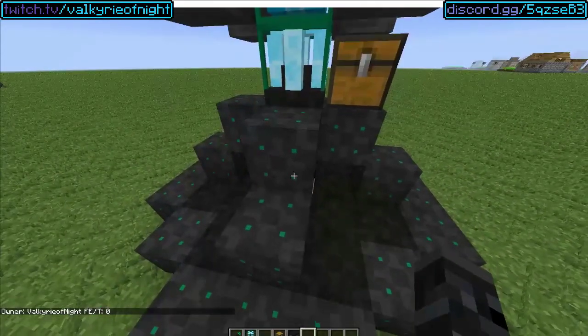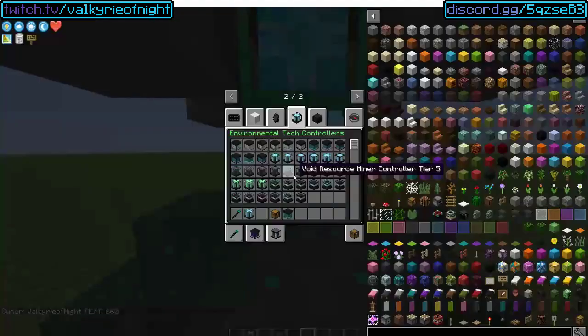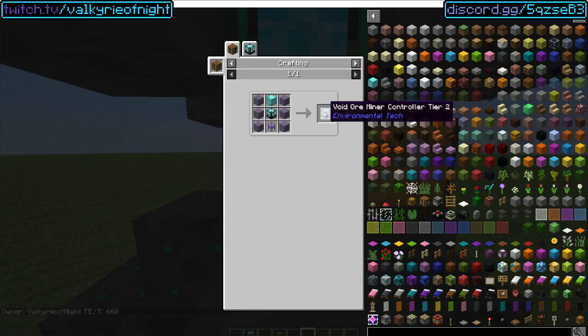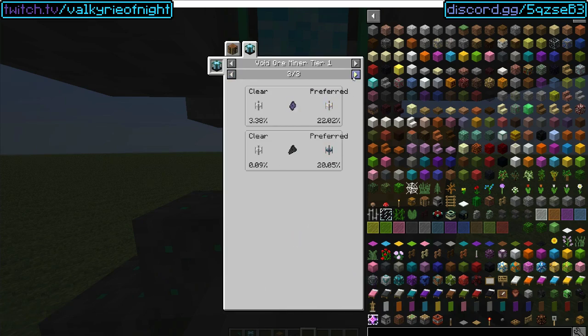The reason why you're going to want to go with a Void Ore Miner first is that it gets the next tier of crystals — erodium. And it also gets litharite, so you no longer need to craft that if you do not want to.